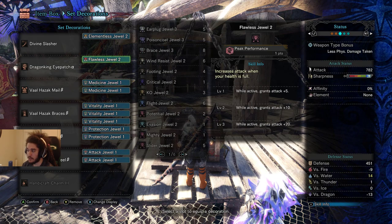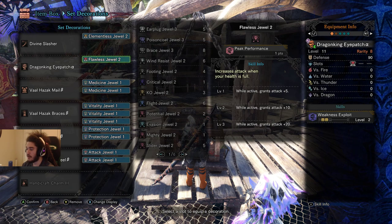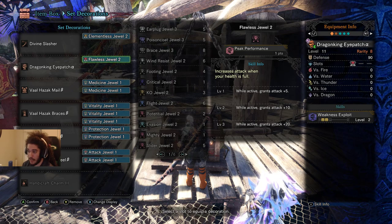I'm using the Dragon King Eyepatch because it gives level 2 Weakness Exploit, which means we only need to find one Weakness Exploit decoration. Weakness Exploit is basically crit when you're hitting a weak spot. I also found a Flawless Gem, which is Peak Performance - one level of this, because we have Valhazak, gives us plus 10 attack.